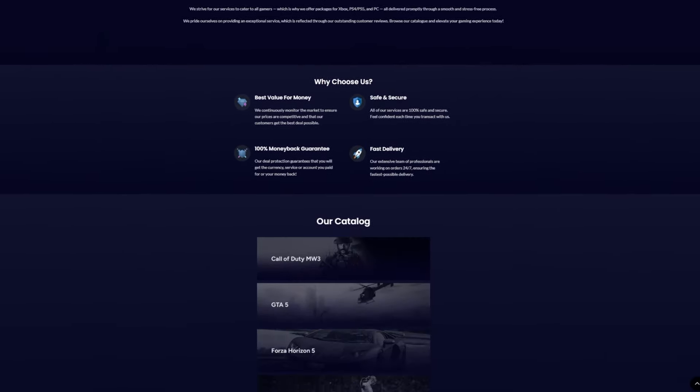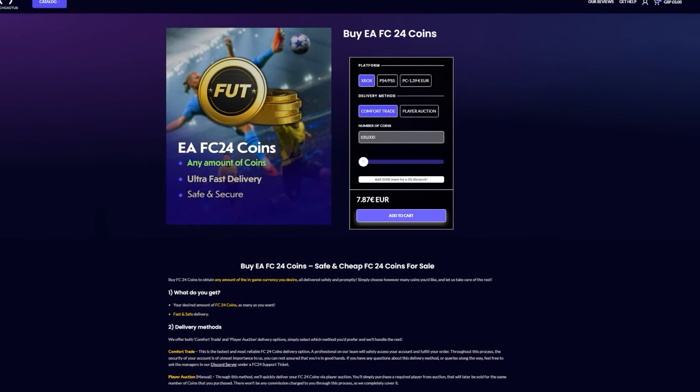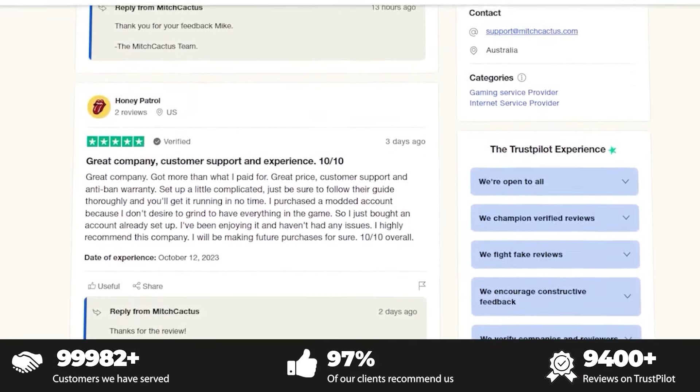Do you want to get all the players you want and open all the packs you can? Head over to MitchCactus.co for the cheapest, most safe and reliable coins and use the code NERD at checkout for a discount on your order. They also have almost 10,000 reviews on Trustpilot. Link is in the top line of the description.